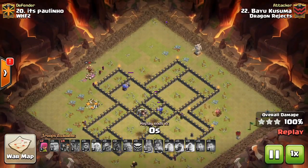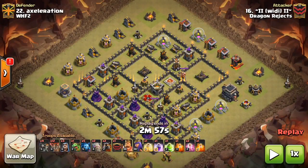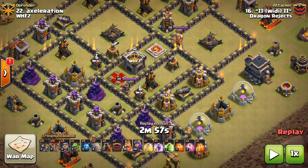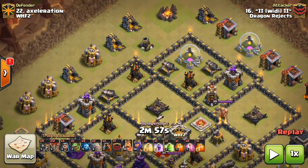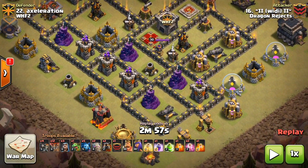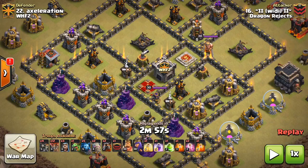Next up we have number 22 being attacked by number 16, Witty. He is going to be using a GoBoLaLoon attack. In this attack he's going to be using two Lava Hounds, two golems, 12 loons, some wizards and bowlers and minions for funneling and cleanup, and bowlers in the CC. His spells are going to be a Heal, a Rage, a Jump, two Poisons, and two Hastes. He does this attack in two minutes and 54 seconds, meaning he only had a few seconds left on the clock — a nail-biting type of attack.